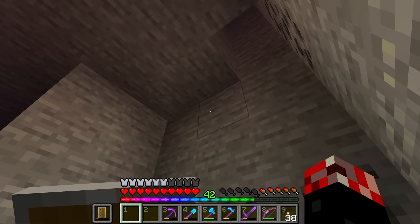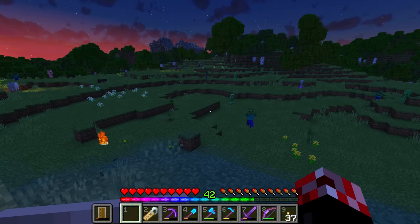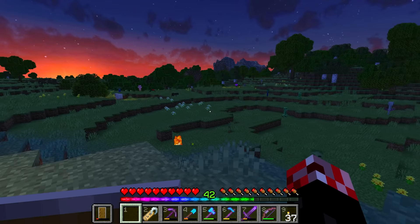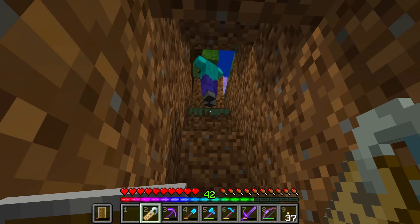Maybe all we need to do just for now is make a temporary staircase or something. This really is a race against time. Come on, Mr. Zombel, I'm going to need you to move a little bit faster - the sun is literally there. The staircase is right over there beside the sheep pen. Come on, buddy. Down you come - there we are.